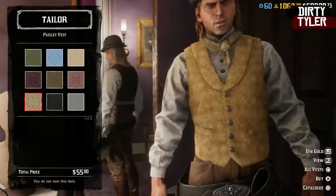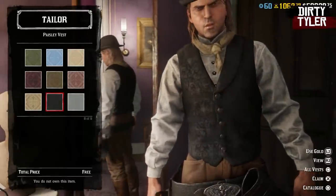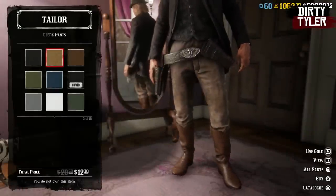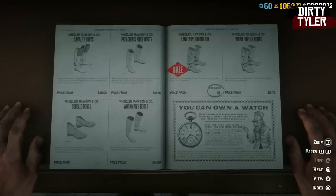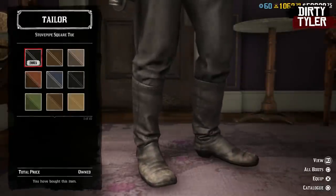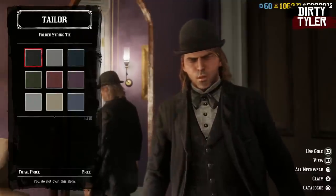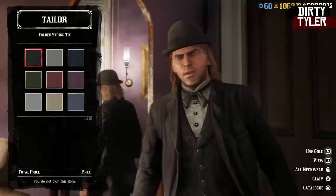You can also get a free black parsley vest, as well as the black colorway of the clerk pants, and a black colorway of the stovepipe square toe boots. To finish off the outfit, you can also get a folded string black tie.